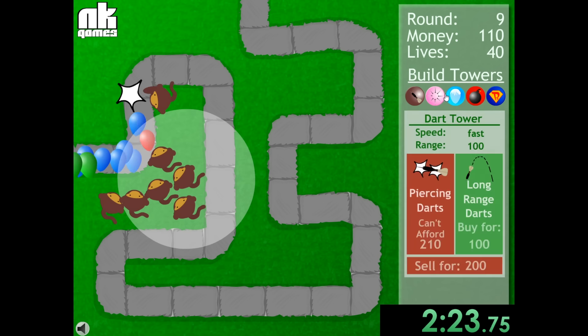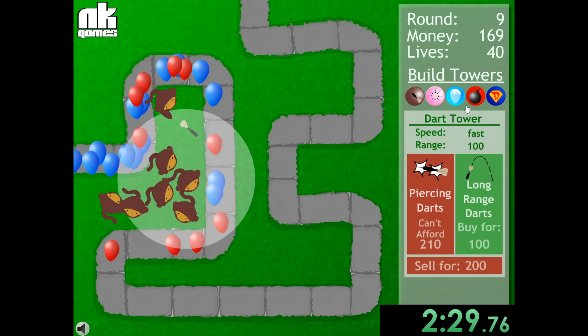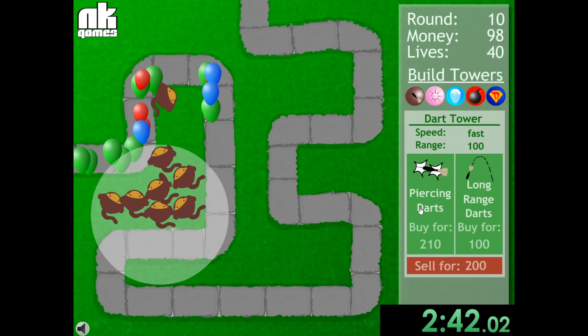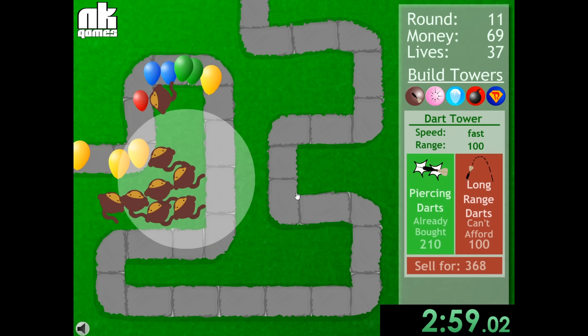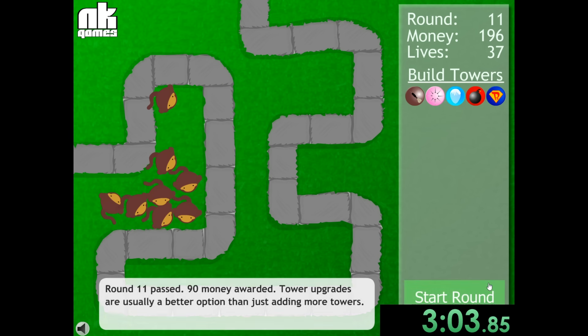There are five different towers in total: the dart tower, the TAC tower, the ice tower, the bomb tower, and the super monkey. The bomb tower alone is 900 and the ice tower is 850, so for a large part it's just not worth it to buy them. And it's really sad — we just leaked that. At least it's a green balloon so it takes a lot less time, but that wasn't very fun.